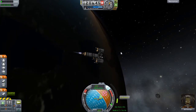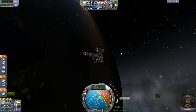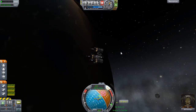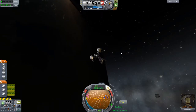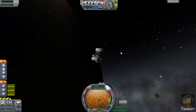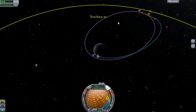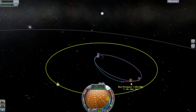I didn't quite catch that map view in time. That staging was a little bit outside of my mission plan - I'd intended to take that stage all the way to the moon to save the three fuel tanks for getting off the moon again. But if you remember last episode there was a slightly early stage just coming out of the atmosphere, and this is obviously a knock-on effect from that.